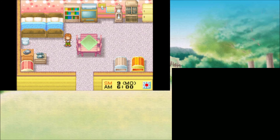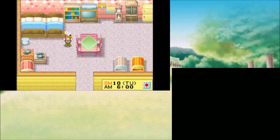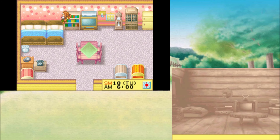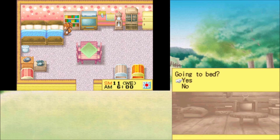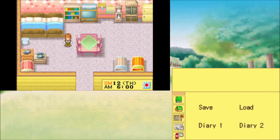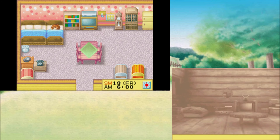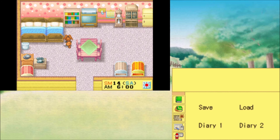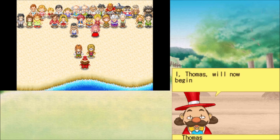Rick is probably the third easiest, for the same reason Gray is — his affection raises up a little faster because he has more interactions with you. You can also give him chocolate as an easy gift. He likes regular eggs and bread — some really cheap gifts. He also likes wine. Once you get the hot spring and have some chicken eggs, you can make spa-boiled eggs, and that's his loved item — really easy and cheap to make. Then you get those bonus interactions like talking on the phone with him and him visiting you to enter you in an animal contest.